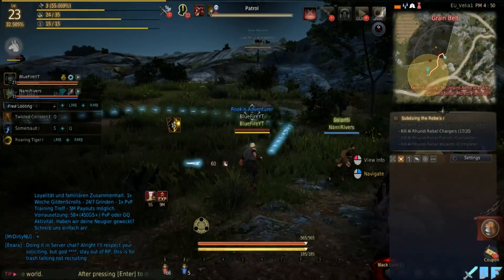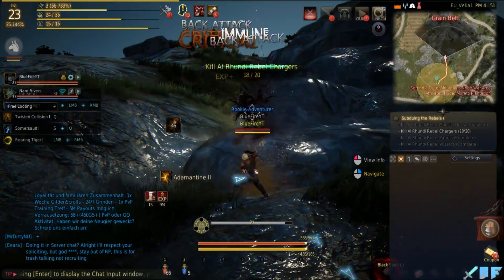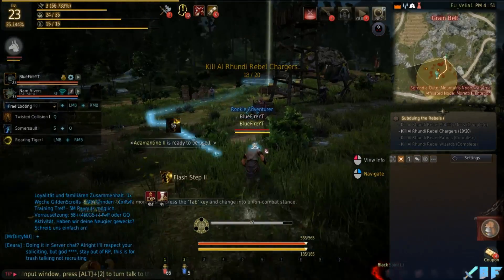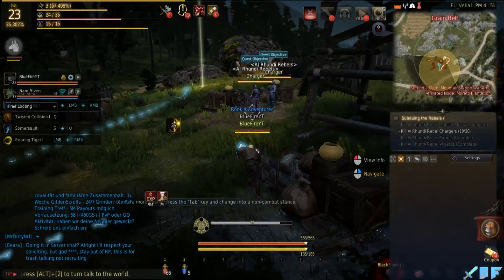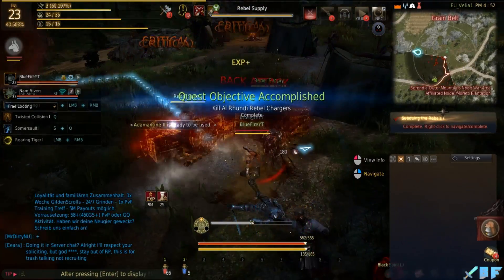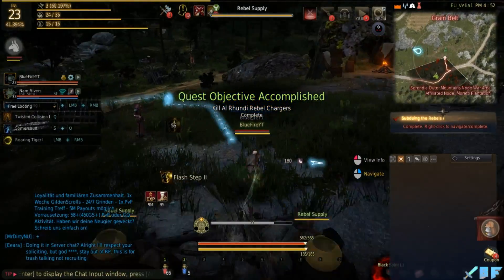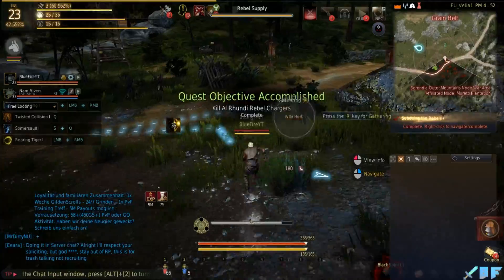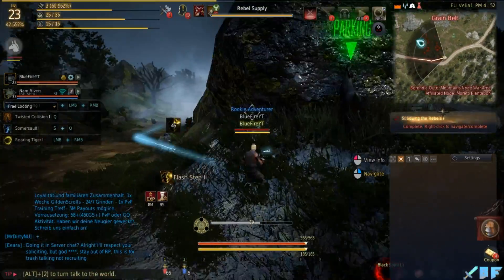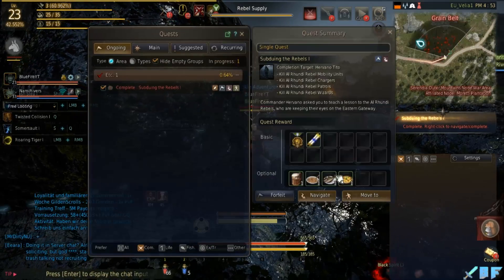Oh, it's raining. I never saw raining in this game — it's the first time for me. Yeah, it also snows sometimes. I have another question: what are the green and red areas on the map? The green areas should be quest areas, and the red ones maybe for guild wars or node wars.